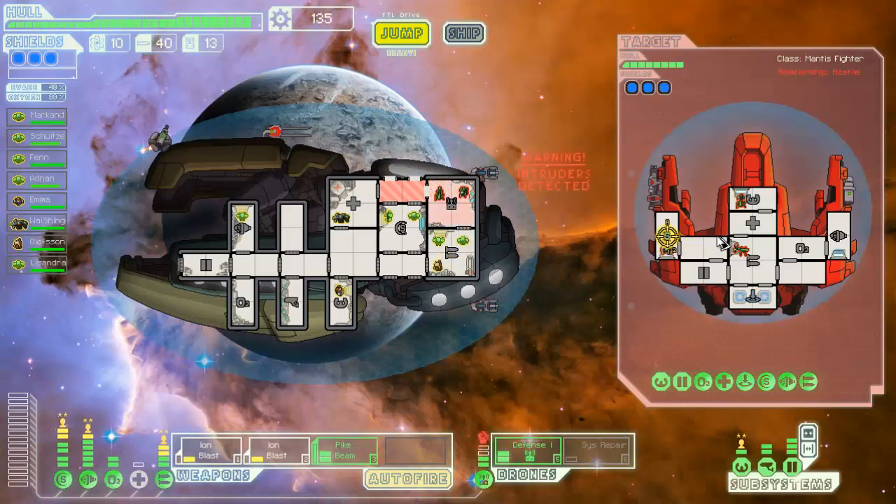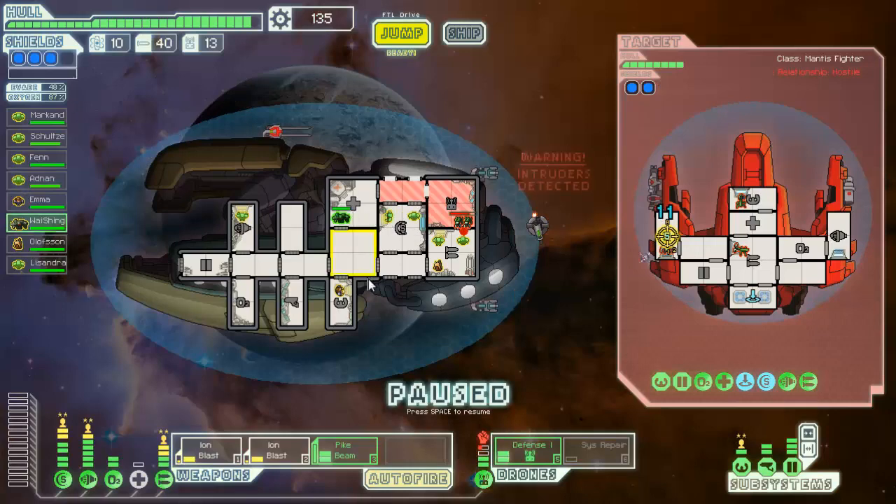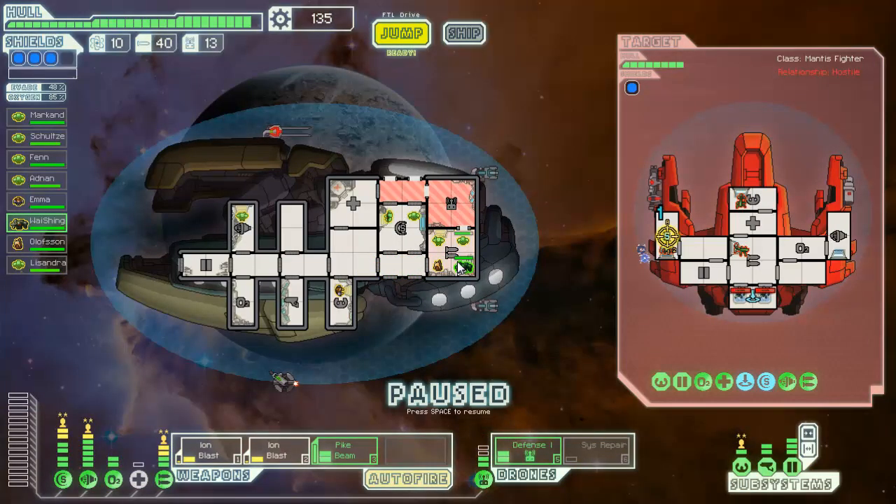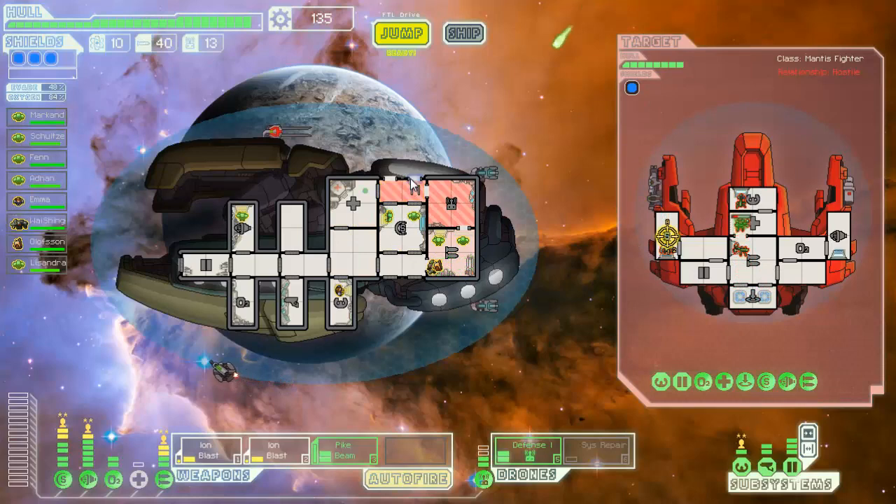I'm still deciding whether it's better to deoxygenate my ship before they teleport on, or just wait till they do and then deoxygenate — so I can do damage when they teleport into a place, then take out the oxygen. Okay, they're gonna teleport — that was an interesting spot they chose. Let's bring him in here and then start flooding that room. They'll take out a drone which is sad, but they couldn't do enough damage to take out the active drone.